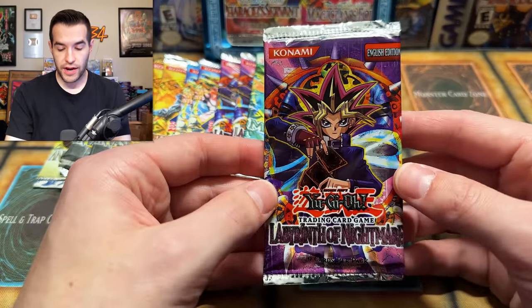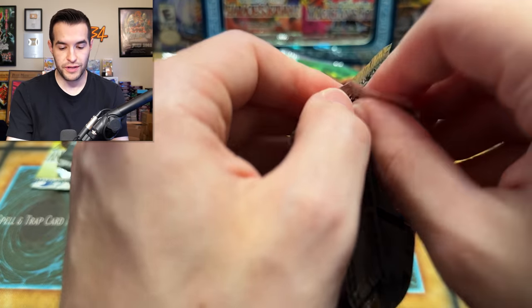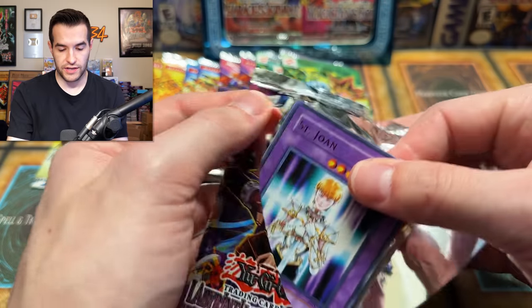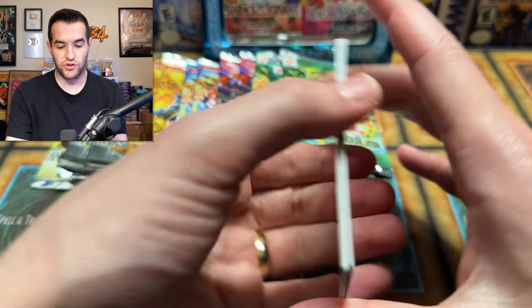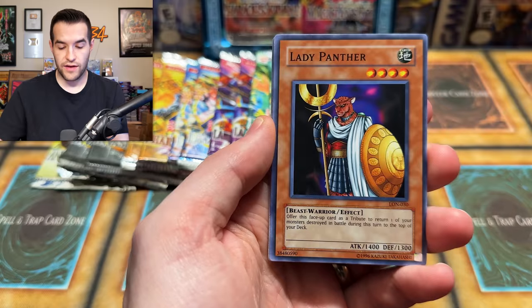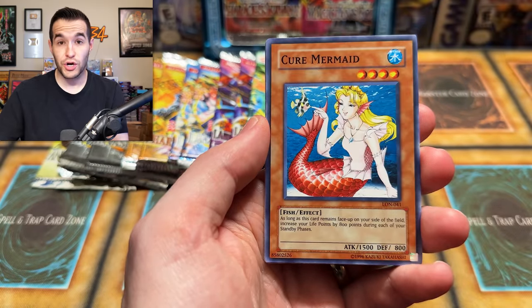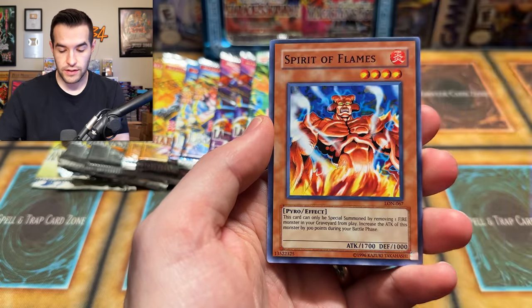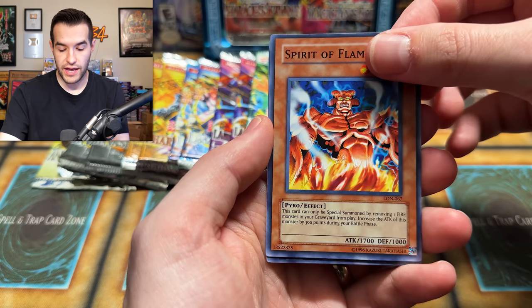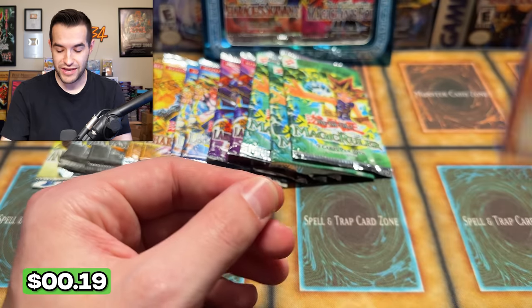Now let's try Labyrinth of Nightmare. I think this one is from the weird Tactical Evolution print, so it should be a little slimy on the cards. This pack is ripping up real bad — yeah, this is definitely a Tactical Evolution reprint. See if we can get any foils. Headless Knight, Lady Panther — these feel so bad. Grand Tiki Elder, Cure Mermaid, St. Joan, Fusion Gate, Empress Mantis, Spirit of Flames, and a Tornado Bird. A slimy, slimy Tornado Bird.